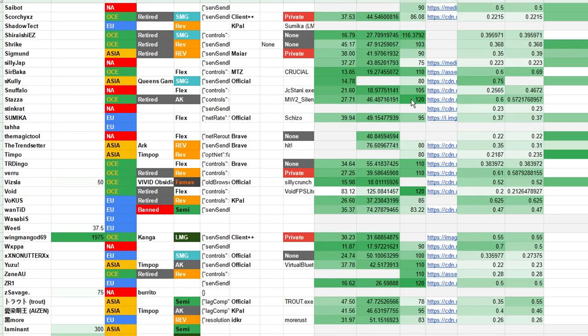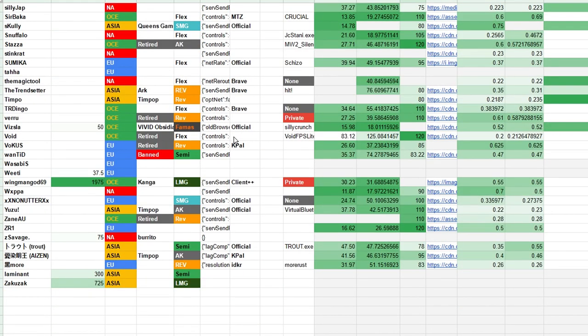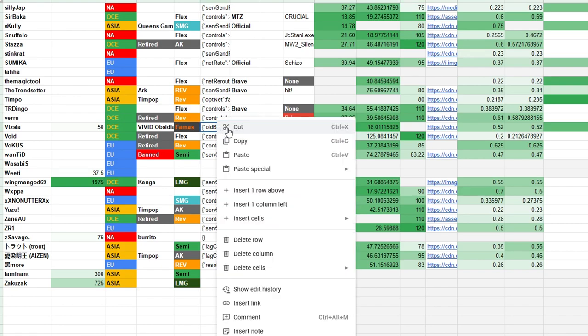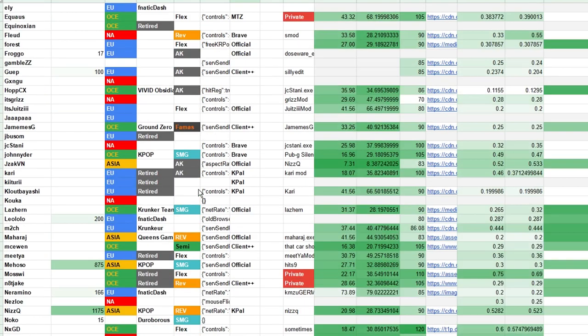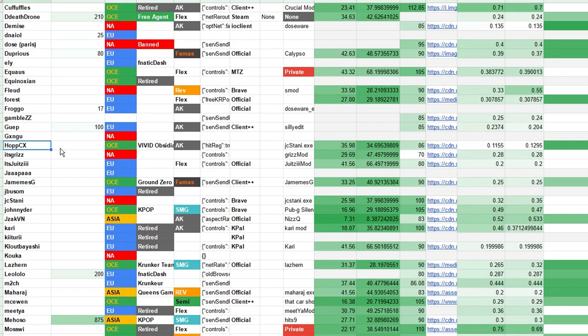The first thing I would recommend if you're trying to get good pro settings is to just copy one of the settings from this spreadsheet. Even if you were going to change it later, it's a really good baseline to start off with, and it nails some of the key settings so you don't have to bother with them. It's definitely better than the default settings or the pro preset.